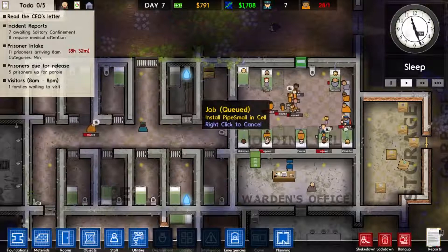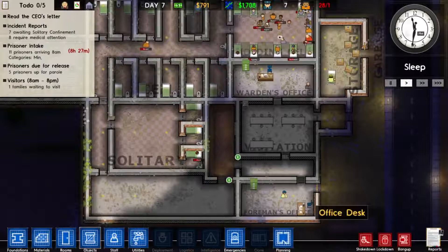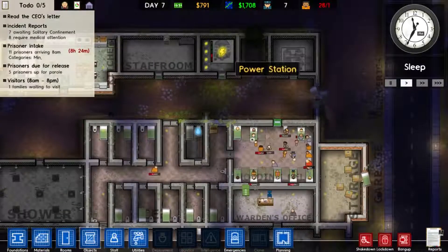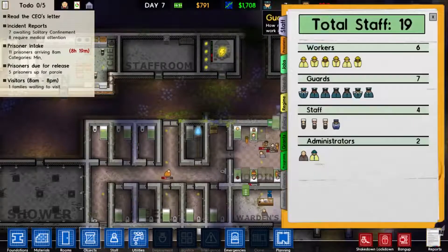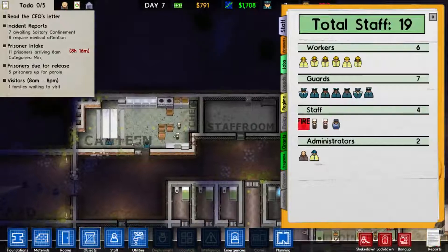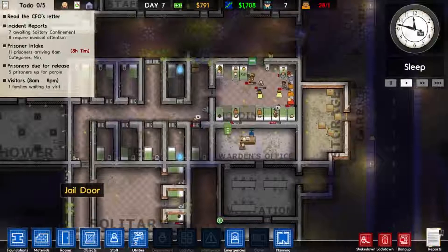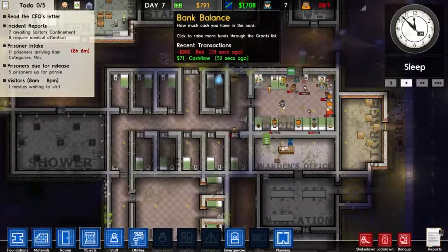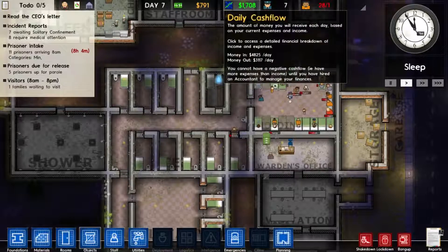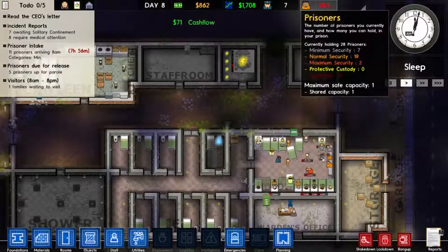This one still hasn't got water either. We have someone in solitary. Now I've got a janitor I've fired quite a few workmen as I did have far too many - I've now only got six. I've got four standard staff, three chefs, a janitor, two administrators. The cash flow is now going up - I'm making four grand a day, four point eight coming in and three point one going out, which is alright.